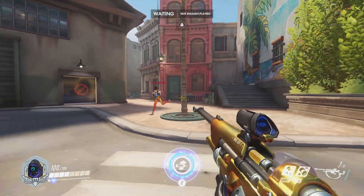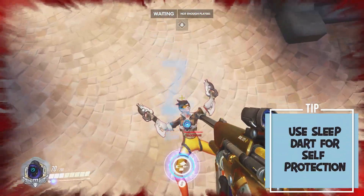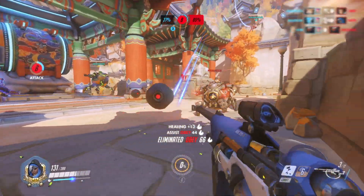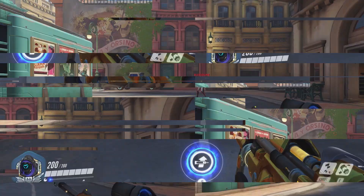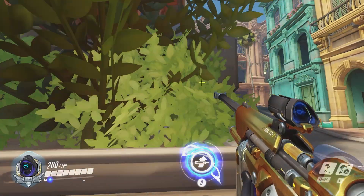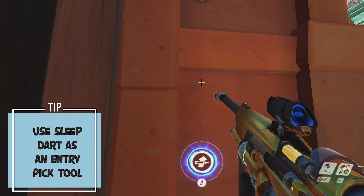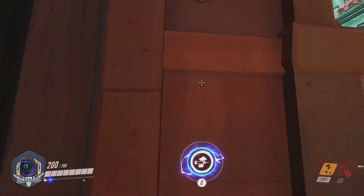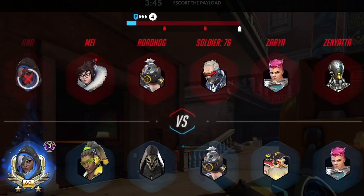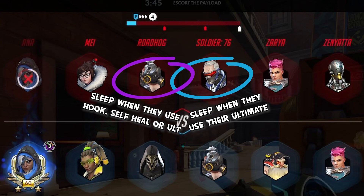When to use the sleep dart — here's a list of scenarios. For self-protection when enemies have a hero whose primary goal is to kill you, like Tracer or Doomfist. To counter ultimates such as Winston's Primal Rage or Ash's Bob. As an entry pick tool — for instance, sleep dart the sniper by jiggle peeking the wall once, then peeking again while shooting the sleep dart. At the beginning of the game, see what heroes the enemy has and think about who you need to save the sleep dart for to protect yourself, as well as what ultimates you can counter.